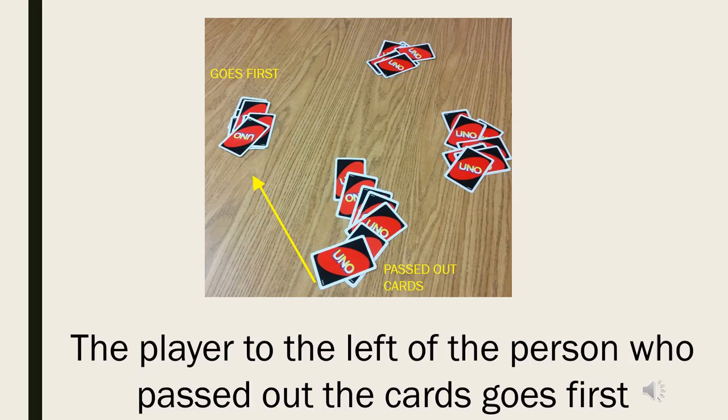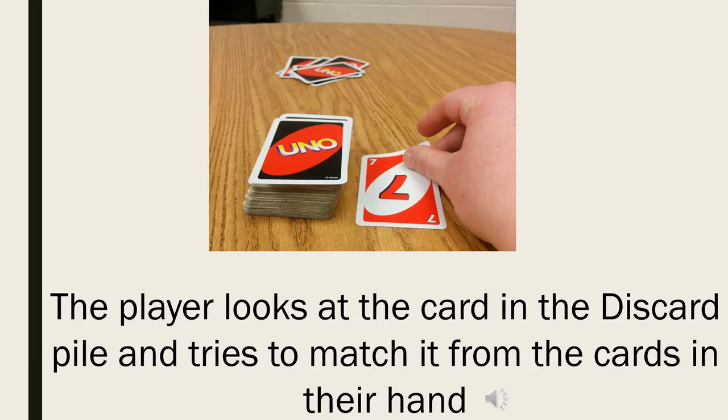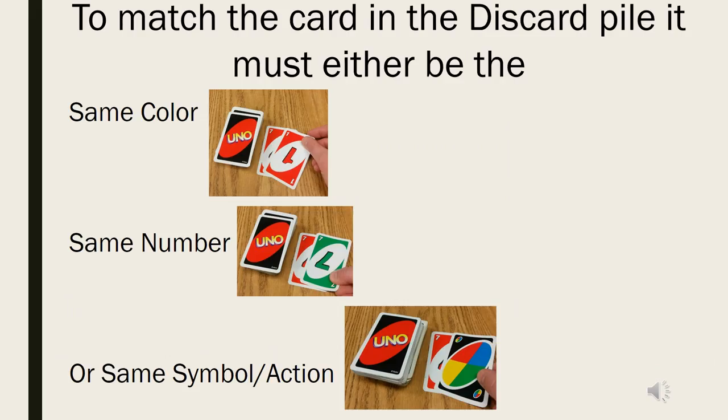The player to the left of the person who passed out the cards goes first. The player looks at the card in the discard pile and tries to match it from the cards in their hand. To match the card in the discard pile, it must either be the same color, the same number, or the same symbol or action.